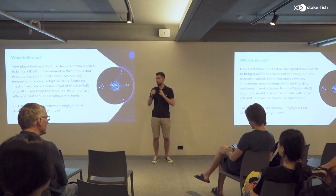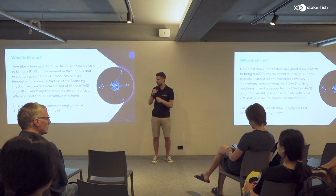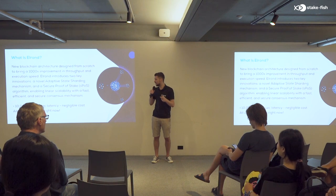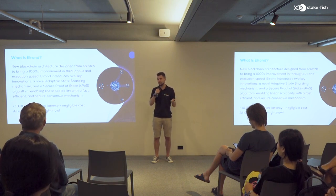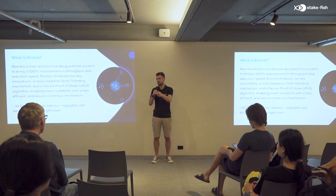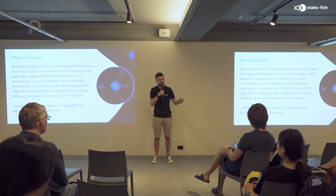The third characteristic of the secure proof of stake consensus mechanism is that it's really fast. It's based on a variation of PBFT, which means you have a latency of five seconds — this is how fast your transaction is executed. Finality comes after two or three blocks to ensure irreversibility and strong security in the network.